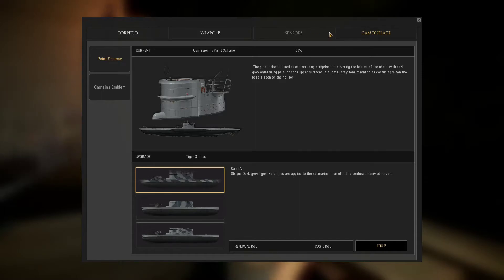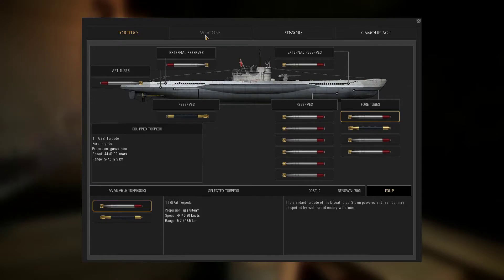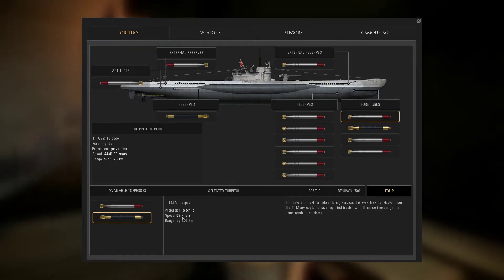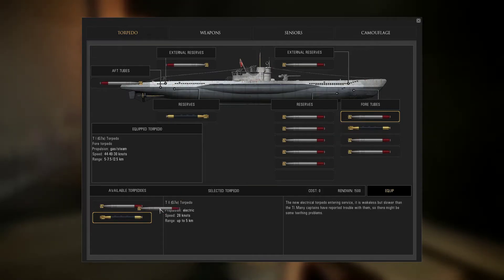If we get good renown on the next patrol, we might get some camouflage. The last thing to do is change the torpedo loadout — thanks to Stostrup Matt for the advice on the historical loadout for the Type 7. When she went out, she would carry G7e electric torpedoes, which had no wake behind them but only one speed setting at 28 knots, and G7a gas-steam torpedoes with three speed and range settings, though they produced visible bubbles.